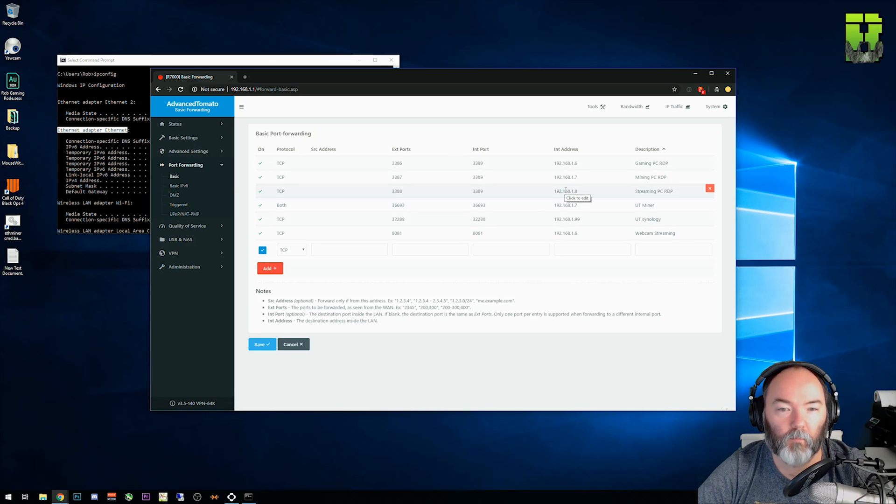You should see something like this table here within port forwarding. Generally it won't have any rules — I've already got some set. You'll see something like 'create rule' or 'add.' A few things to look at: mine says 'on,' meaning it's enabled or disabled. You've got the protocol, which is TCP or UDP, and some routers will allow you to put both. For both though, external and internal ports need to match for UDP and TCP — on these ones they don't, so you'll need to use TCP and UDP independently. The source IP address we leave blank since we don't know the Black Ops server IPs. You have external port and internal port fields — some routers have start and end port options separately. Internal IP address is what we just found, plus a description field.